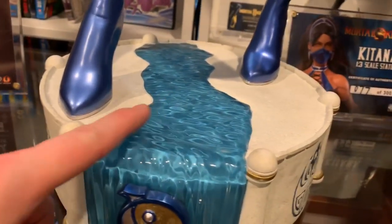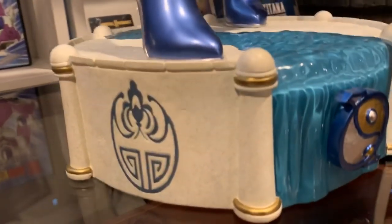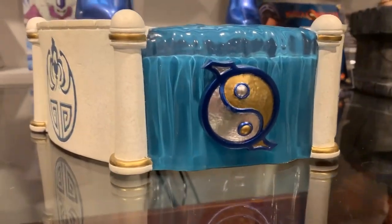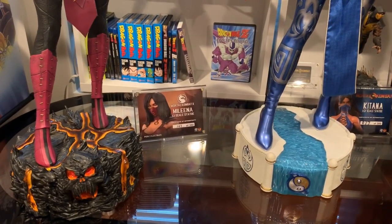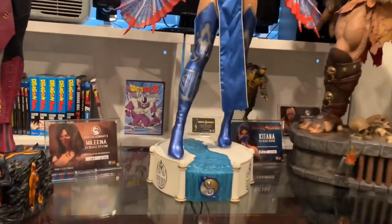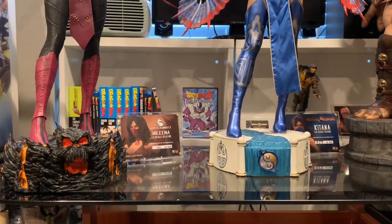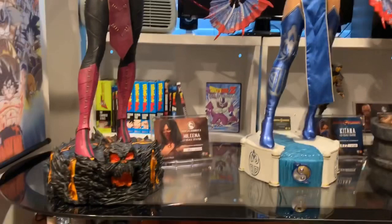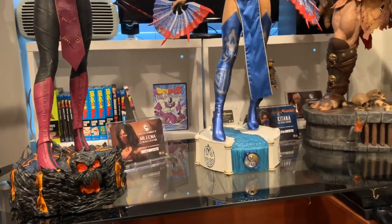The base has a translucent water look. This is supposed to represent Edenia, where she's from as the princess. You have this little symbol and all these different symbols on the side. It's slightly smaller than Melina's, but it works — it looks good. I like the water effect. I wish it would light up — all the one-thirds have a light-up but her. Melina's lava effect lights up, but Katana's water base does not light up, and I wish it did.